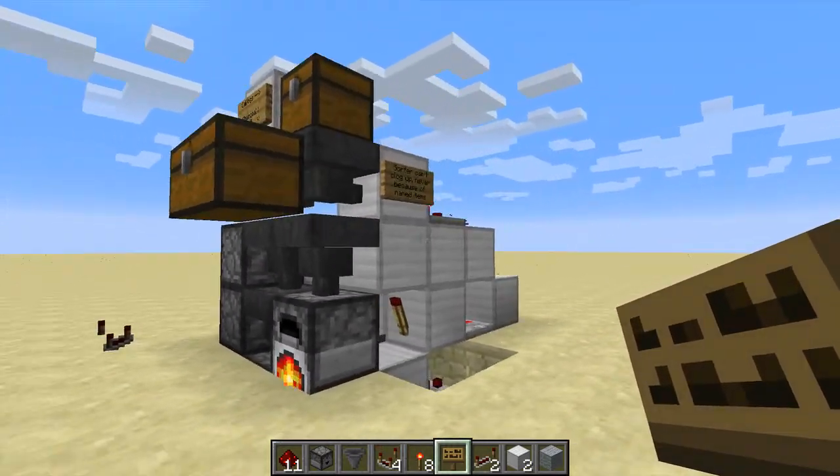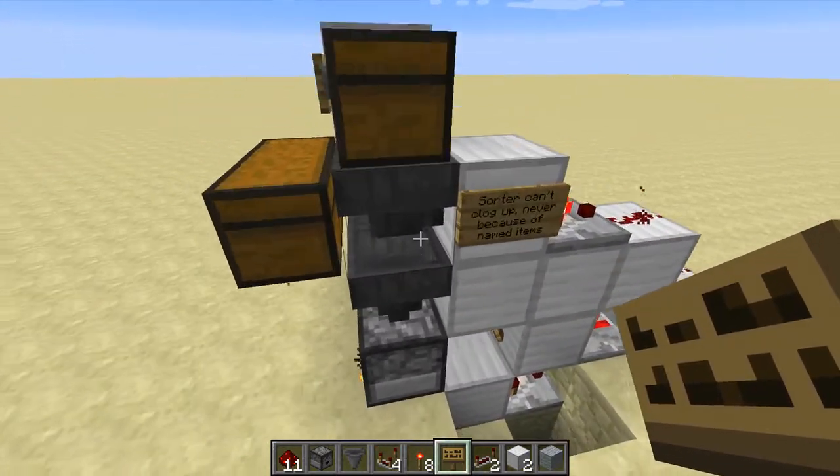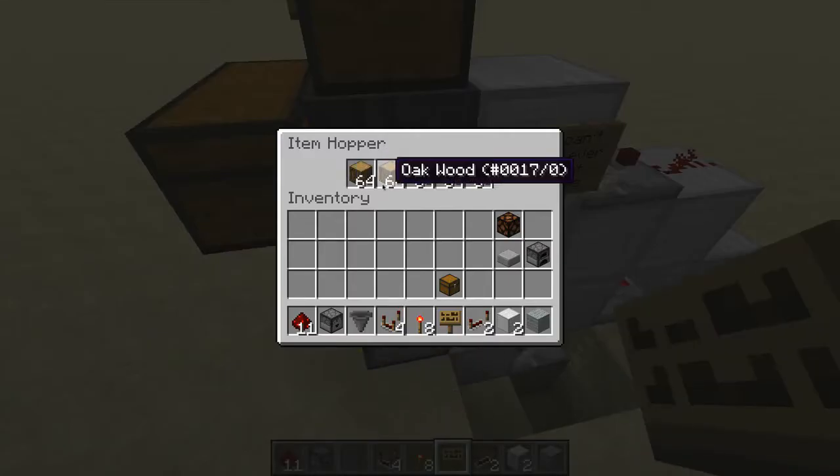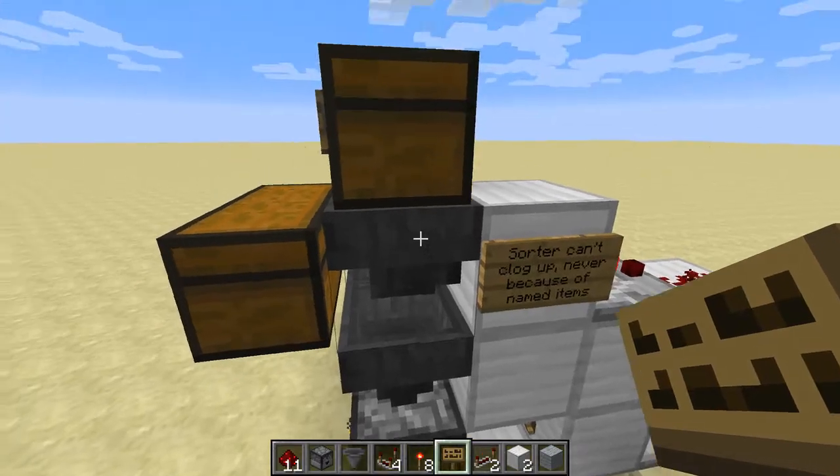What were the changes I made? First of all, the sorting. I used enchanted items in here to make an absolute fail-proof sorter. This thing could fill up, which is no big deal.